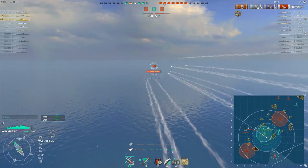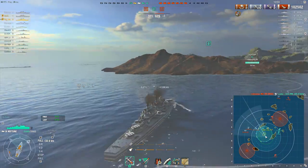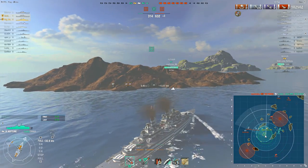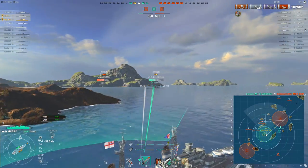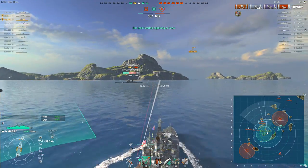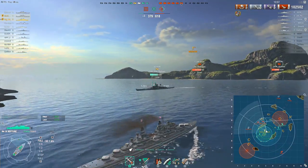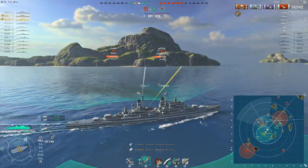Unless it's absolutely vital that you go and kill them because you need the points, generally speaking you can ignore players that charge off into the corner and do these massive wide flanking maneuvers. The Ibuki is sort of trying to chase the Iowa and the Edinburgh who are now pushing towards C, but it's doing it in a really awkward way. The enemy that went to C pushed up in a very splintered fashion, and that has definitely worked in N. Carolina's team's favor.